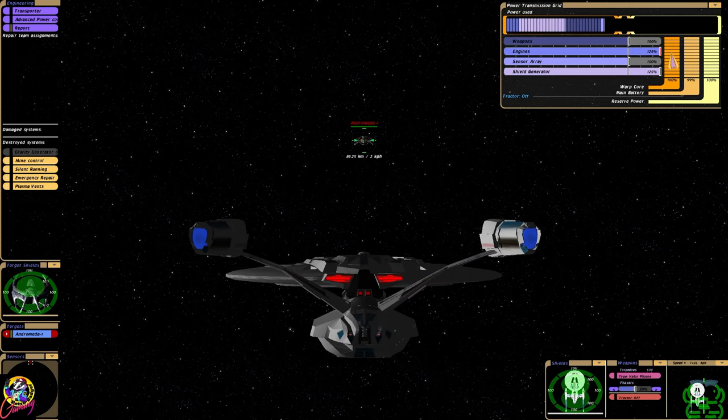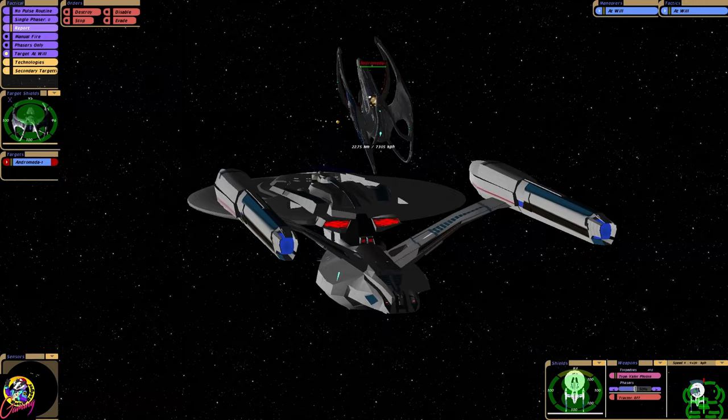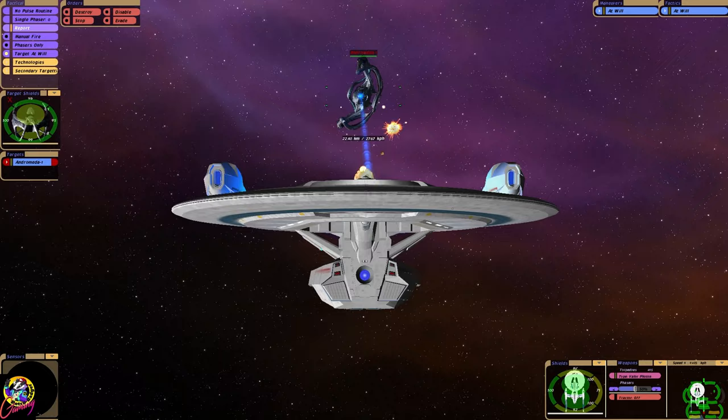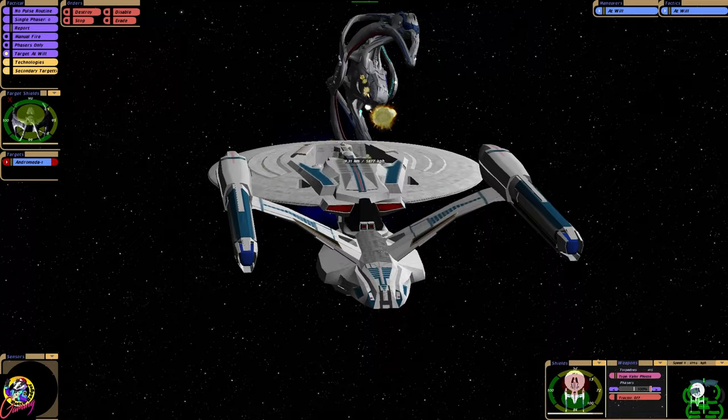There is a version of the Andromeda Ascendant in Bridge Commander that does have point defense capability. I'm not sure if it's that one — it half works. It kind of sends the torpedoes flying back at the ship that fired them, so we just inflicted a little bit of hull damage there. That's impressive. Of course, they have Rommie, rapid fire missiles, and an insane regeneration capability which rivals the Borg.